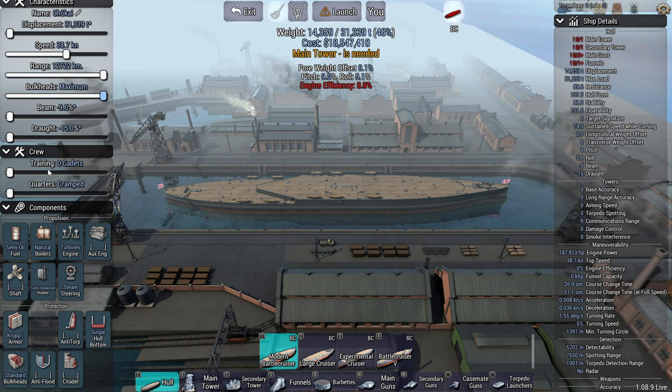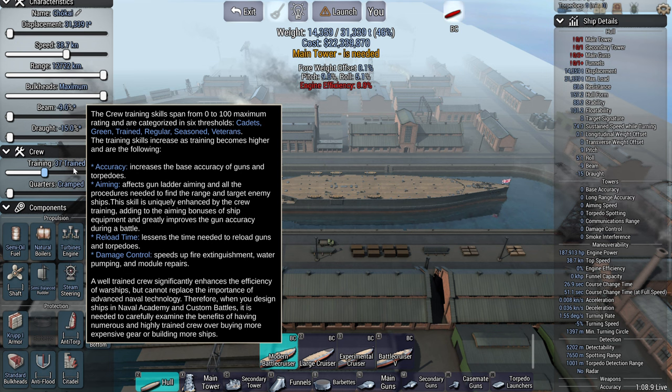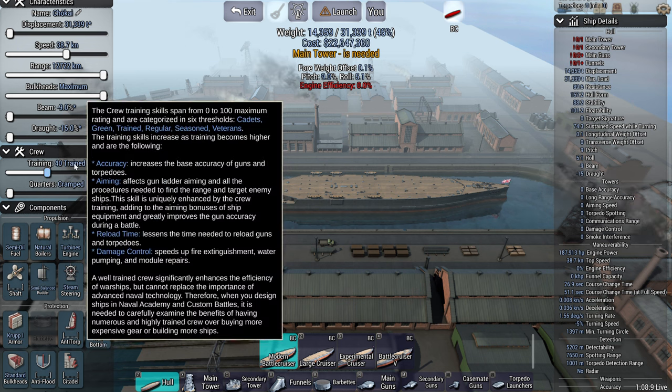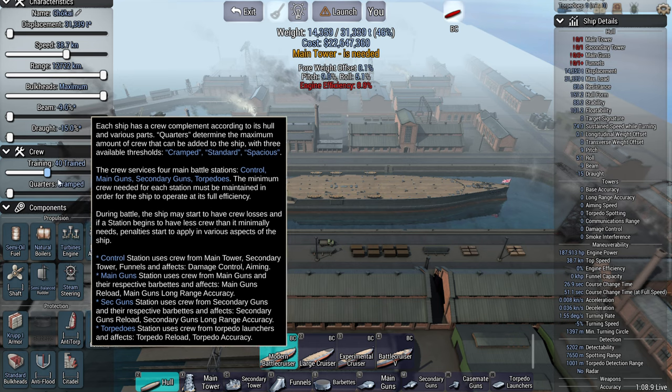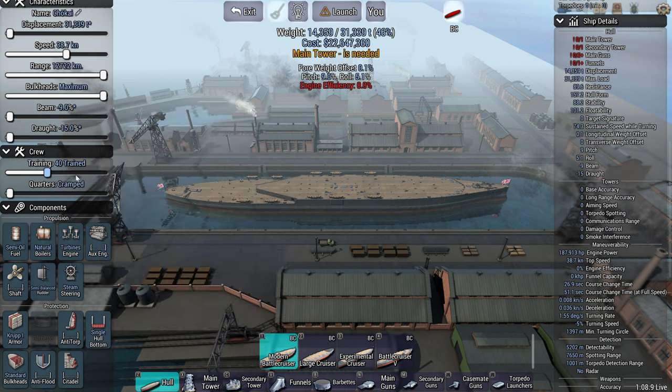In the game itself, the maximum you can set the training slider to in campaign mode is 'trained.' Everything after that — regular, seasoned, and veteran — you only get from actual battle experience, from sinking ships without dying. This is a massively important stat. Crew training changes a lot of things: accuracy, aiming, reload, and damage control. The major thing it changes is accuracy.